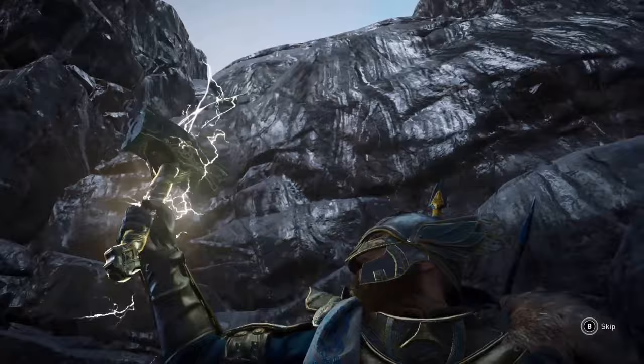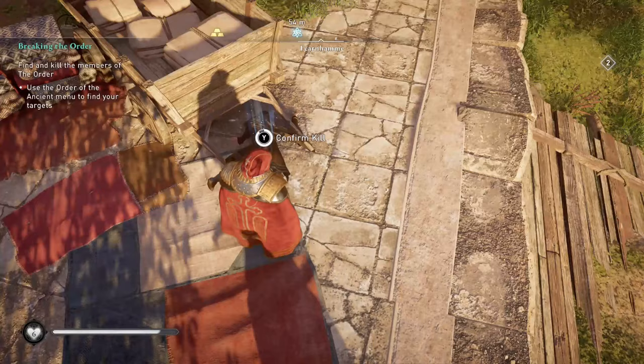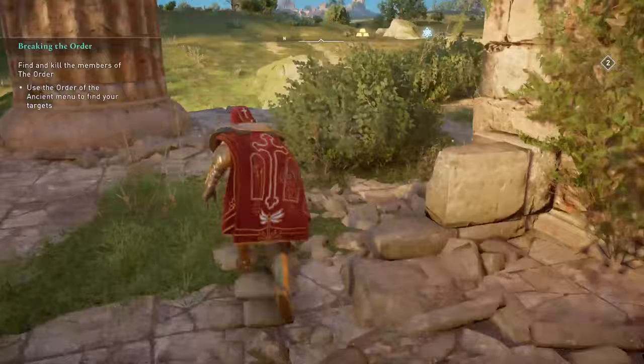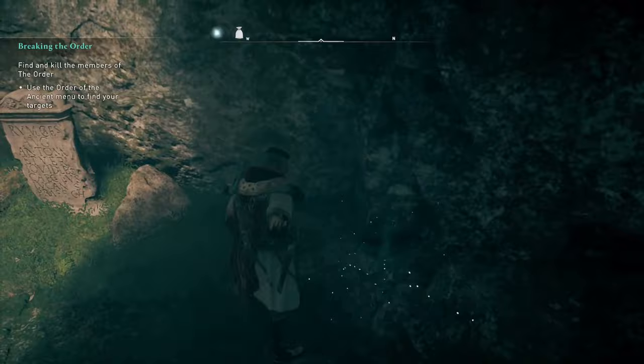So how do you get the final piece of Thor's armor — his cape? To put it simply, you need to defeat every single member of the Order of the Ancients. This includes all of the zealots around England and every single member of the Order, which you can see in your Order section. Now of course this is going to take you some time, so realistically you'll be looking to do this towards the end of the game. By this point you'll likely have conquered all of England and you'll just be looking for those final few Order members.